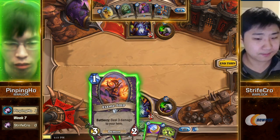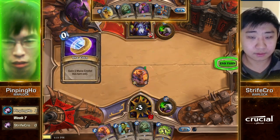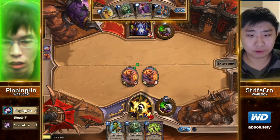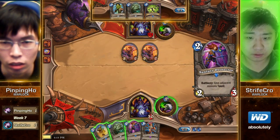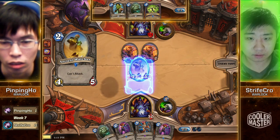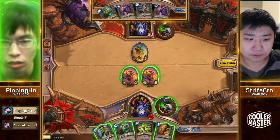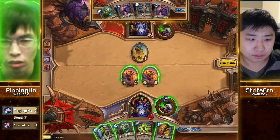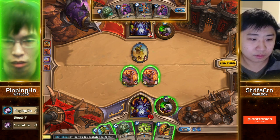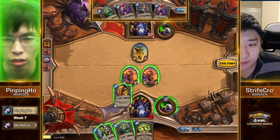I was always under the impression you want to keep Owl against Zoo. Not when you go first, because when are you going to play it? Either you answer the turn-one Undertaker, or you silence your own Ancient Watcher if you draw it. Just play it out turn two. We'll see if he goes with the Watcher — looks like that is going to be the play. That Abusive Sergeant is a great draw, because the trade is one-drop for Ancient Watcher now.